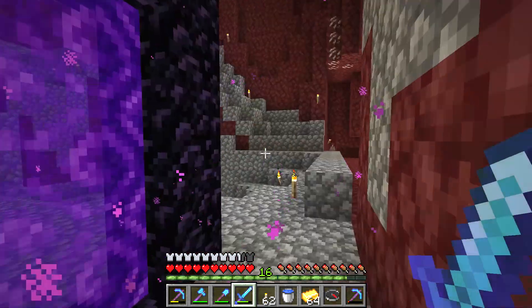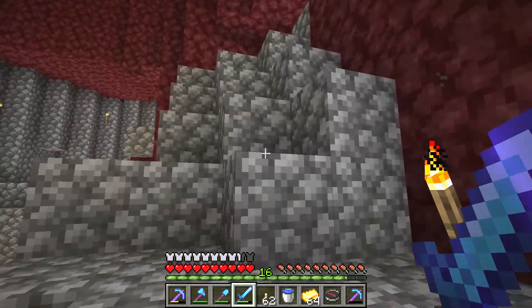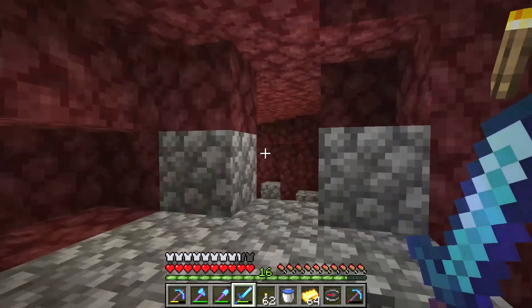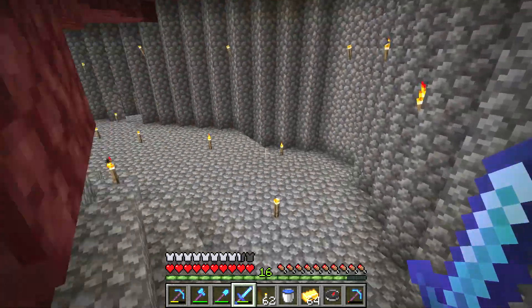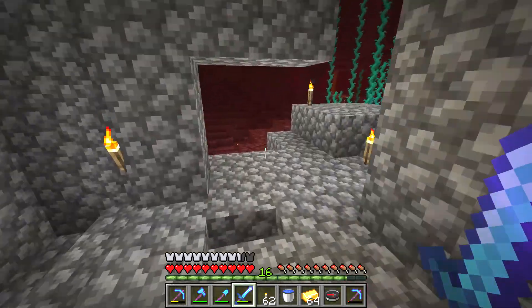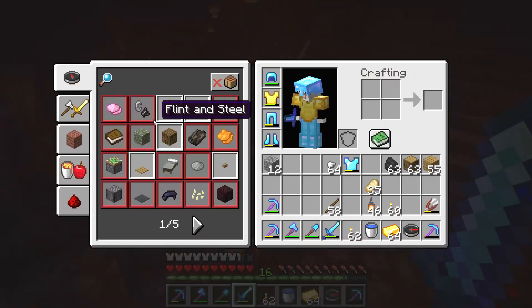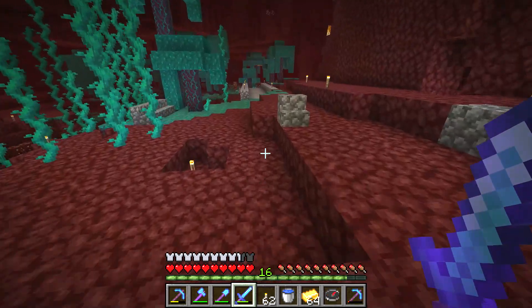So what we have to do is find the Piglin, which is basically the living zombie pig men. Here we have zombie pigmen, but what we need to find are the living ones so we can trade with them. I have golden chest piece which should make them not attack me. First we have to spot them though.